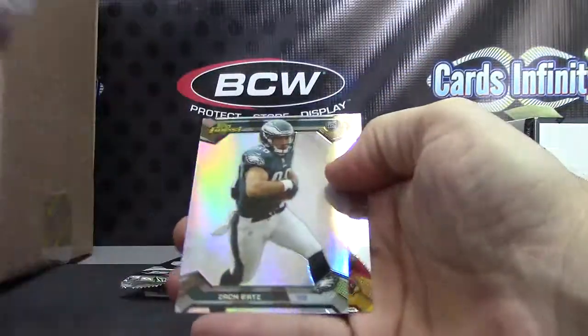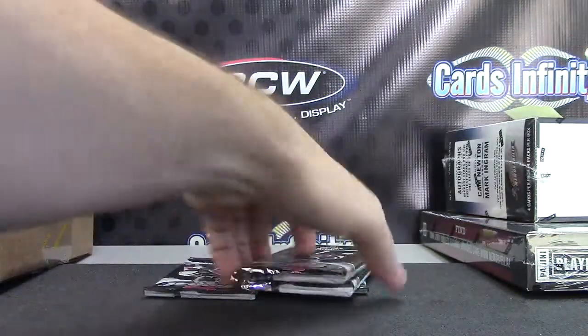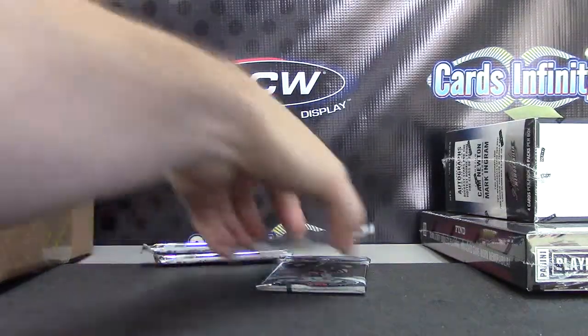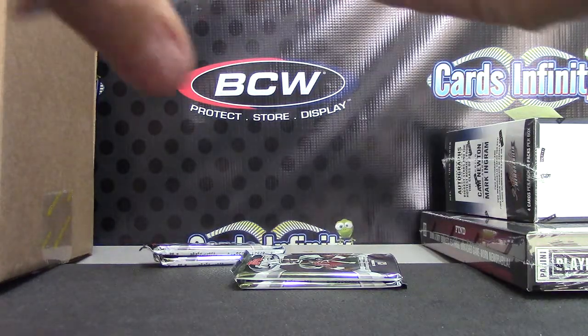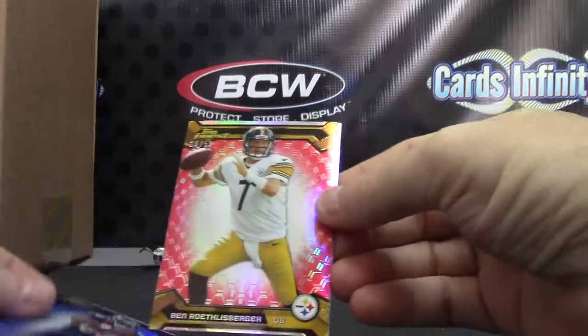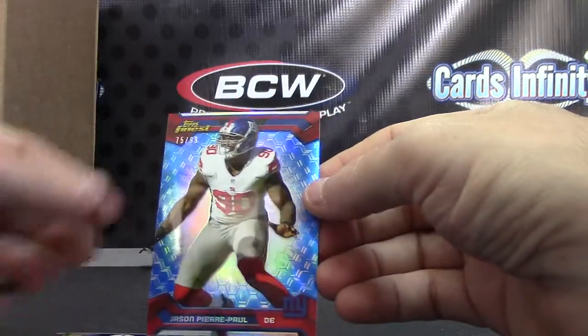Will be Zach Ertz and Andre — Zach Ertz is the refractor. Those are your patches, those are your jerseys. To recap up to this point, you do get four color: Demarius Thomas blue, Big Ben red to 50, Bjorn Werner to 50 red, JPP blue.